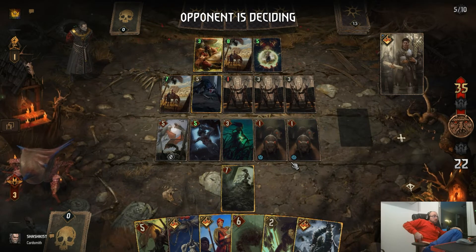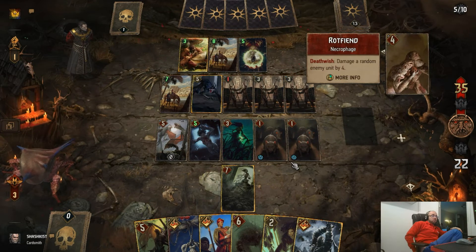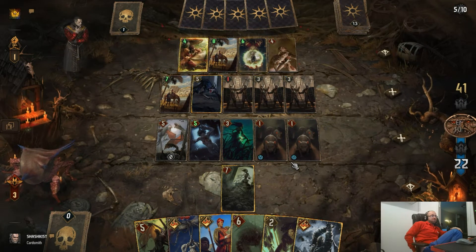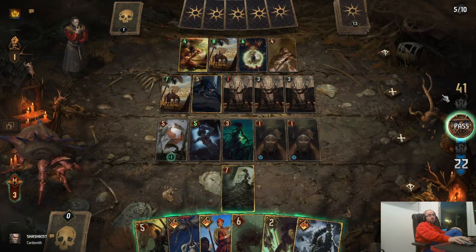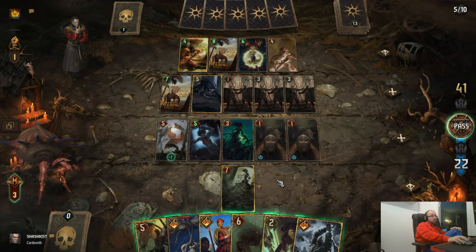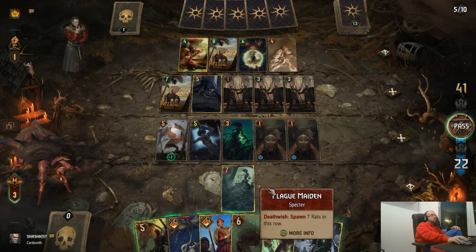Let's see what the opponent can play — he can play vampire. He has 40 for us but who cares, we win this. You will see how many points I get from that.